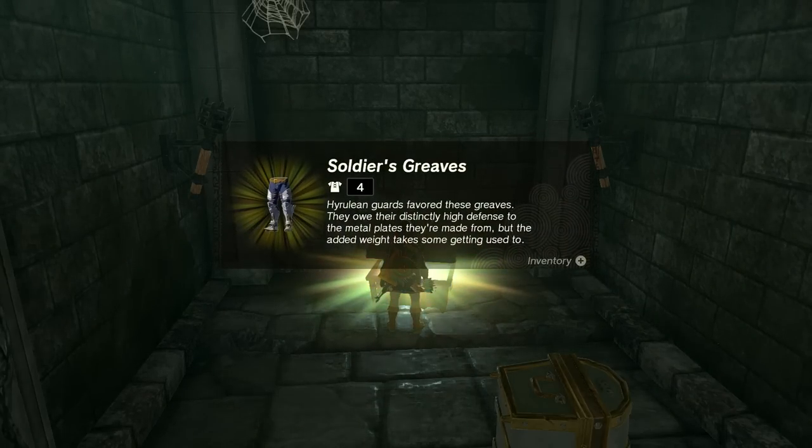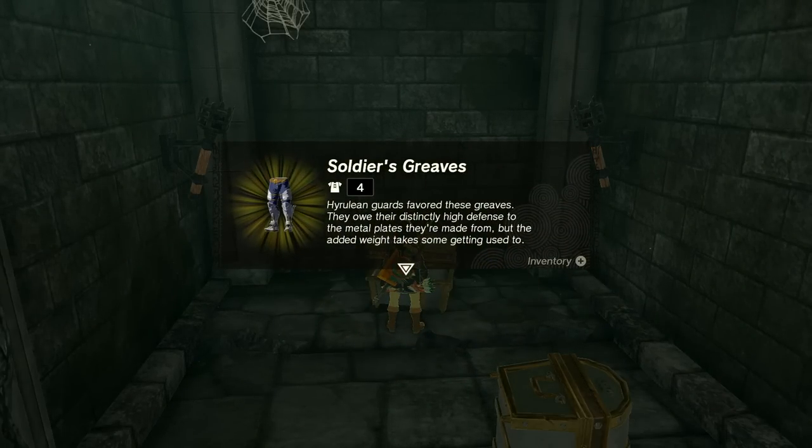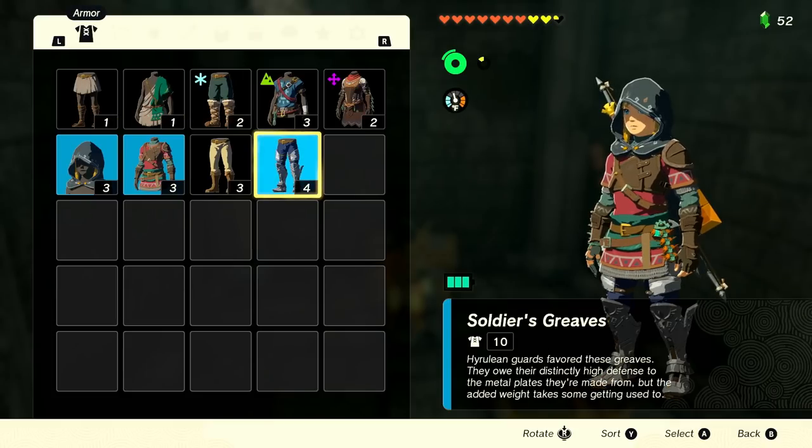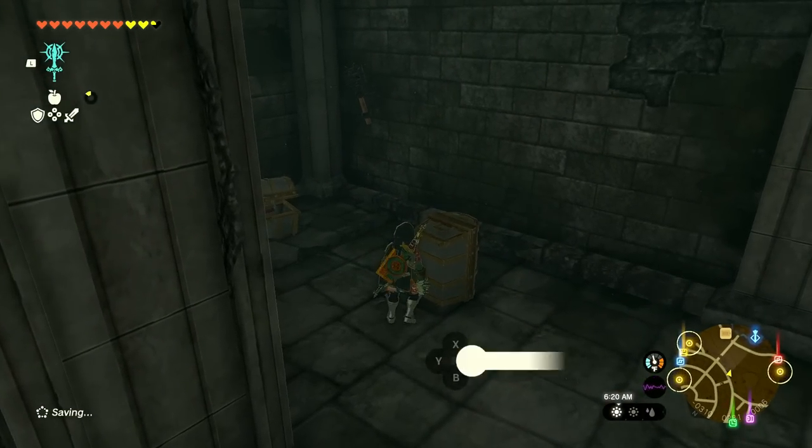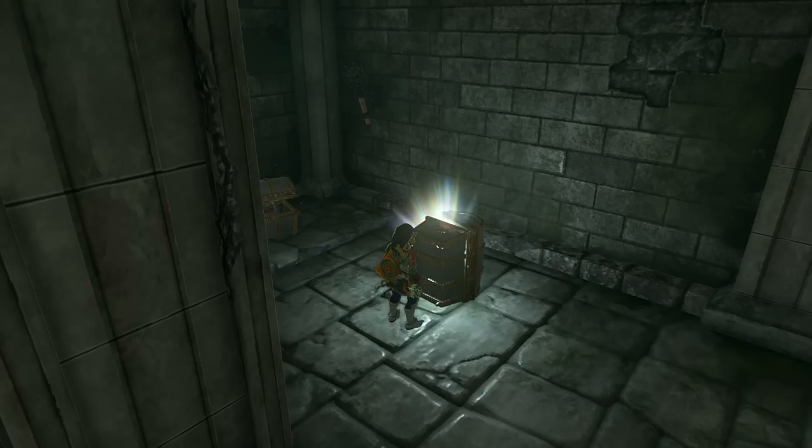We'll also pick up a Traveler's Clay bar — two shields, two chests. Even better, we get some Soldier's Greaves. The description says Hylian guards favored these greaves; they owe their distinctly high defense to the metal plates they're made from, but the added weight takes some getting used to. Let's equip those right now since it ups our defense, even if we move a bit slower.